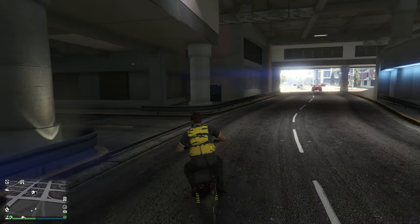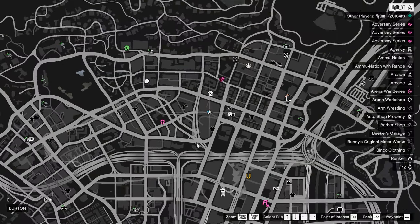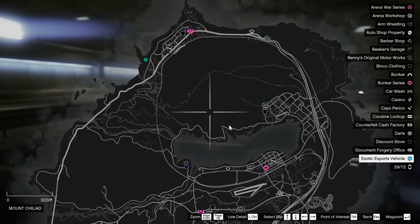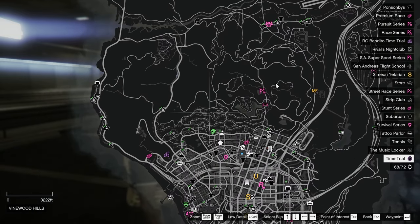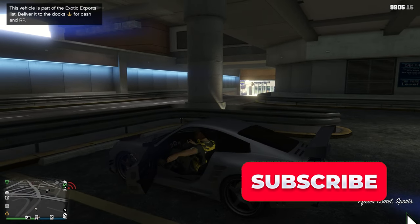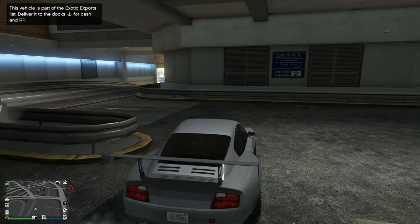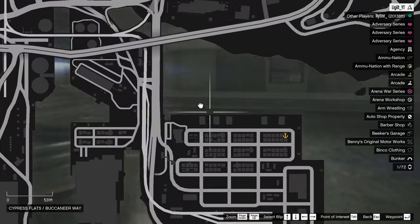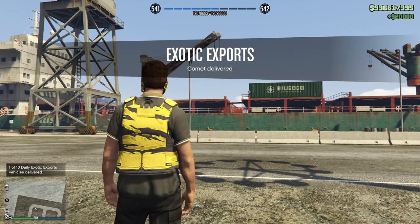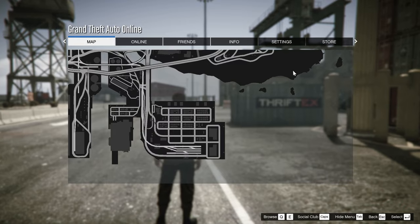The next money method is doing exotic exports. If you look around the map, you might see a blue dot — that's where exotic exports are located. These only occur every so often, so they're not always going to be there. If they're not, go back to your office and export one from there. If you do see the blue dot, just go and deliver it to the docks. It's $20,000 for exporting it, and this literally just took a couple of minutes.